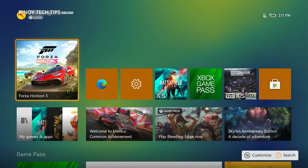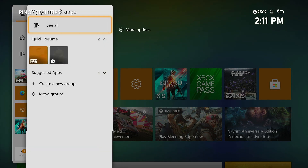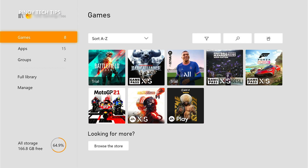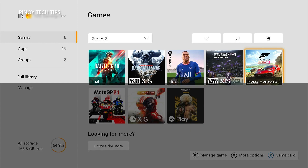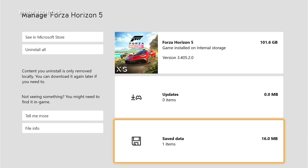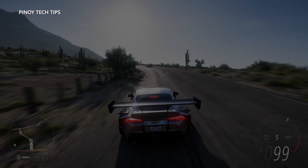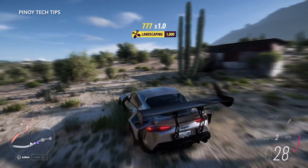Here's how you do it. Press the Xbox button on your controller. Highlight My Games and Apps and then press A. Select See All to view your games and apps. Now highlight Forza Horizon 5 and then press the Menu button on the controller. Highlight Manage Game and Add-ons and then press A. Select Save Data, and then select Delete All to remove the cache of the game. Once you've done that, open Forza Horizon 5 again and see if the problem still occurs.